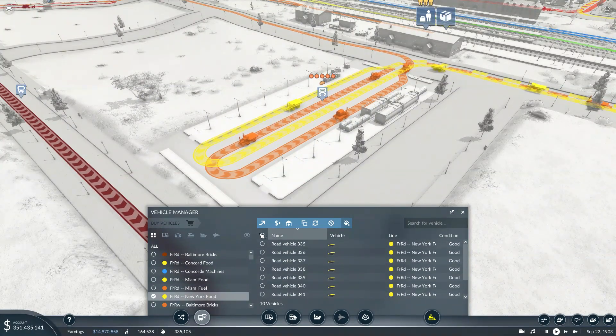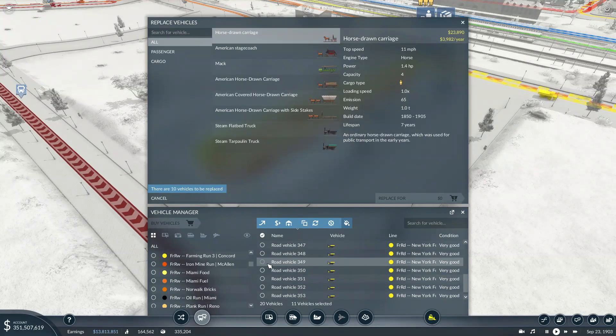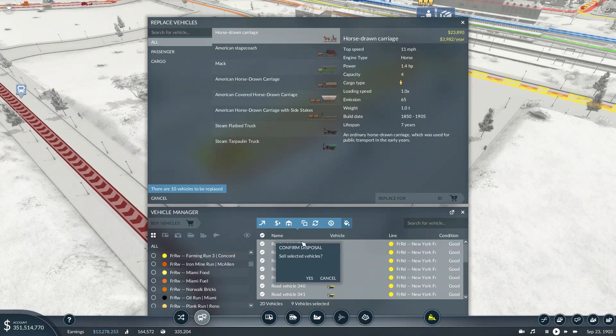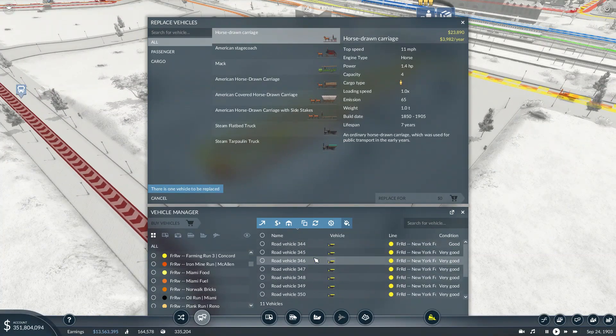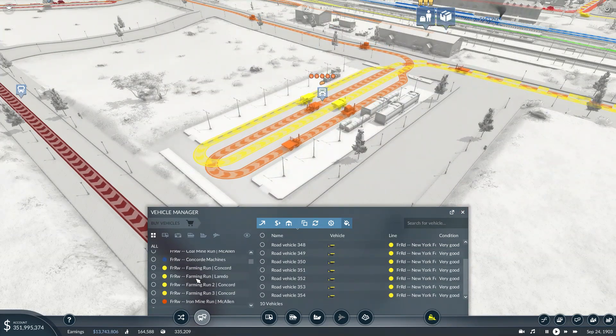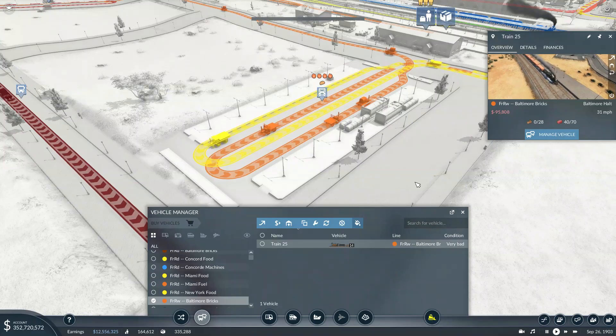Next up, New York food — one of the new lines. I just cloned them. That was a really, really bad idea. I'm going to sell this lot then. That was a mistake. Baltimore bricks — there needs to be a button to confirm that, like 'Are you sure you want to duplicate all of these?' because we're going to buy and spend a lot of money. Imagine if that was six or seven trains and I clicked the wrong button. That would have been interesting.